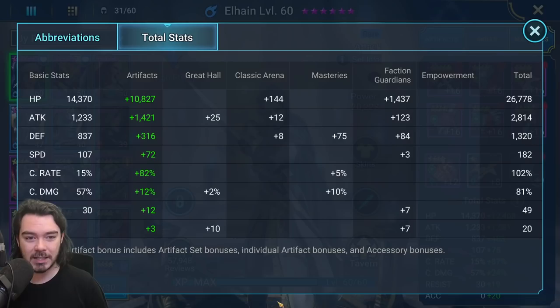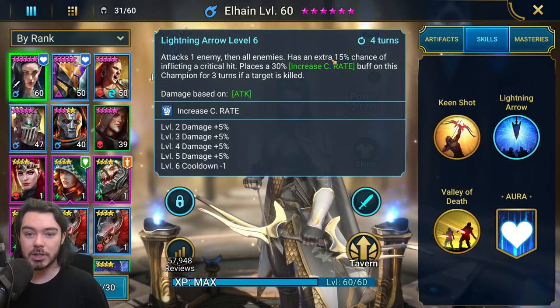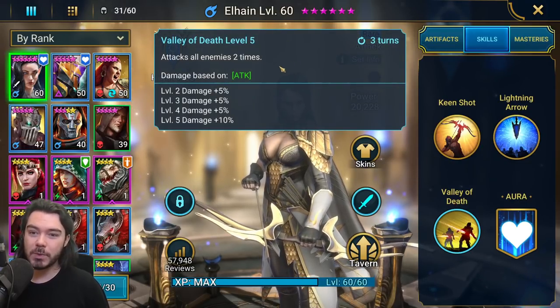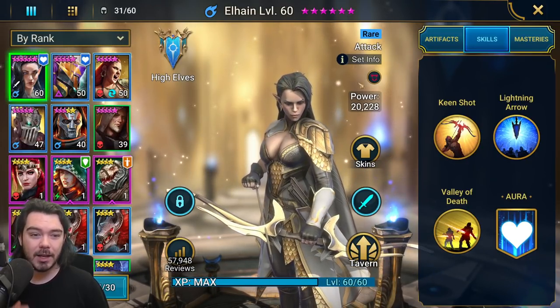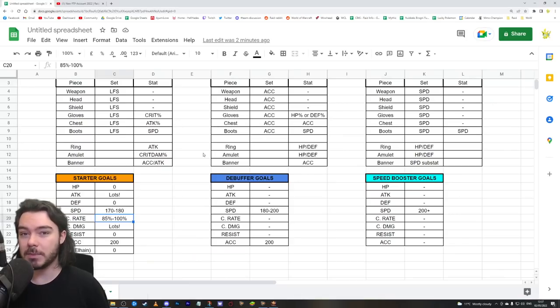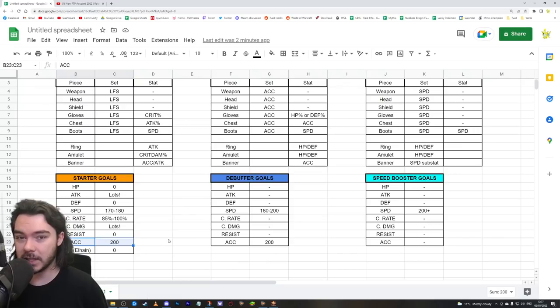Crit rate: 85 to 100%. This is unique to the starters because all of the starters have an AoE move with an extra 15% chance to crit. With Elhain, her bigger move doesn't have that bonus crit chance, so you should get Elhain to 100% crit rate. The other three starter champions — Kael, Galek, and Aethel — can all run at 85 and they'll be okay. There's no harm in getting them up to 100% though; they'll do more damage on their other moves, so it's still useful.